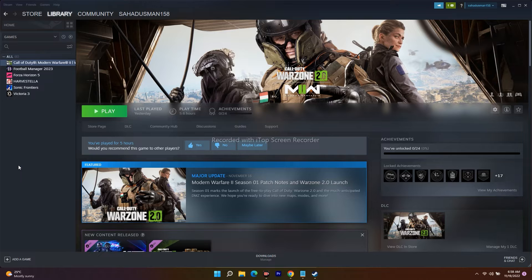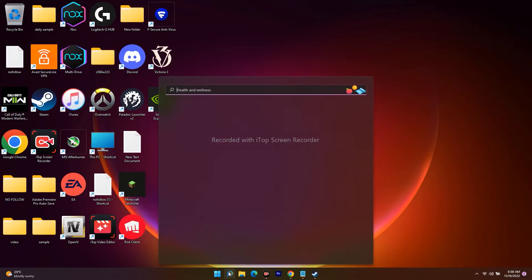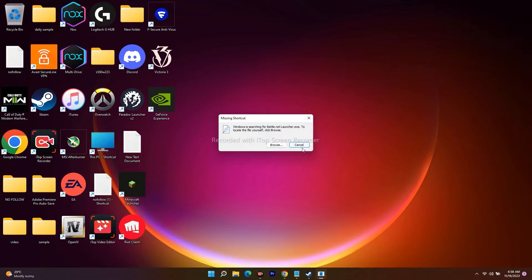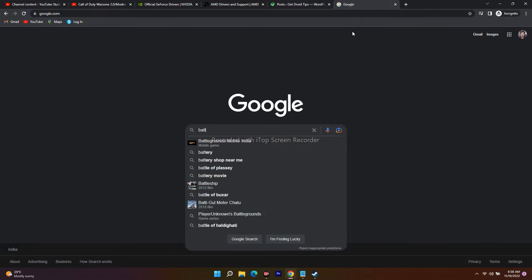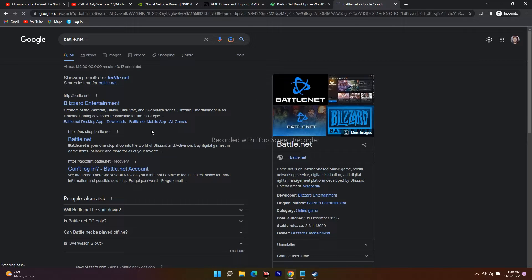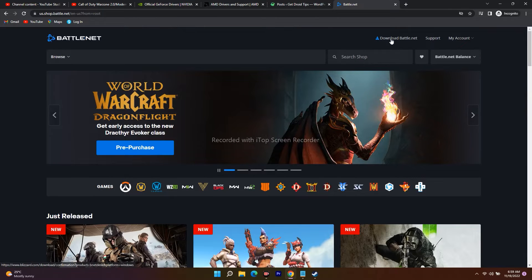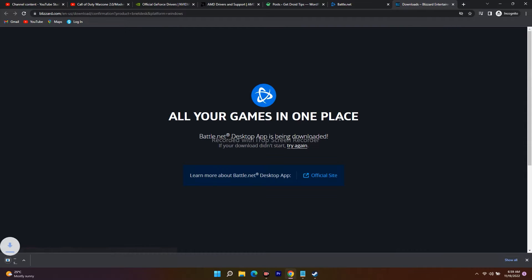The next step is to use Battle.net if you're playing Warzone 2.0. Right now I'm on Steam, but you should use Battle.net. If you don't have it, go to Google, search for Battle.net, go to Blizzard Entertainment, and download it. For the first time, just make an account or log in, then download and install the .exe file.